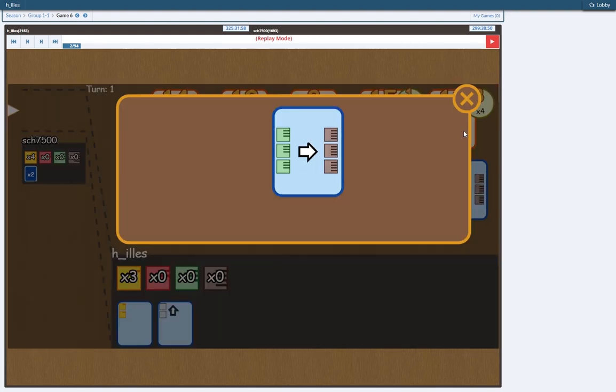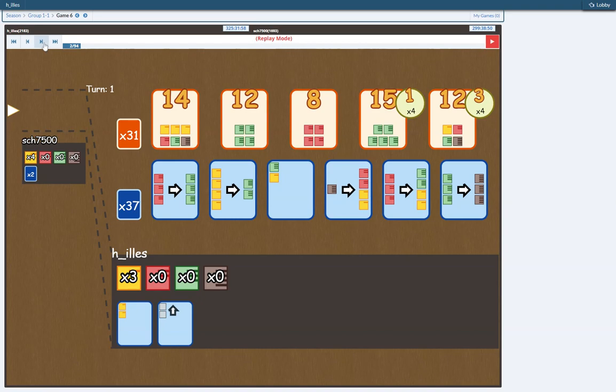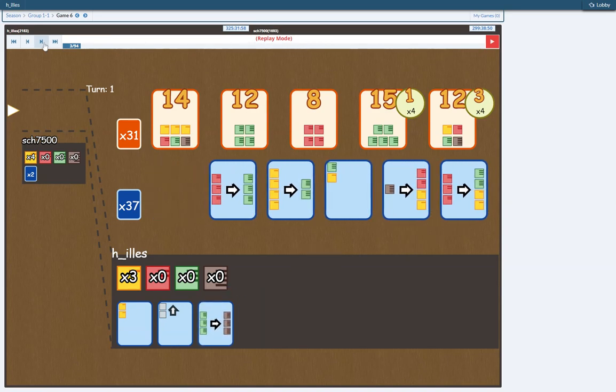So I go first, and the two best trade cards on the board are the 3 green to 3 brown, and the 3 red to 3 green. So I just proceed to take the first one for free.